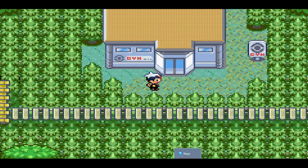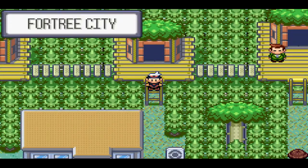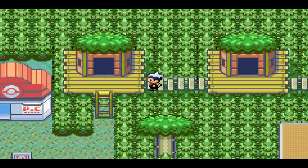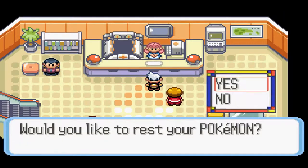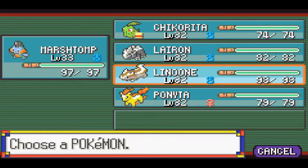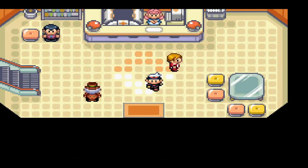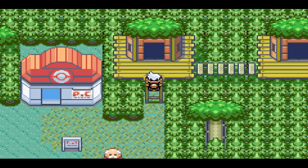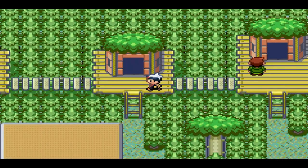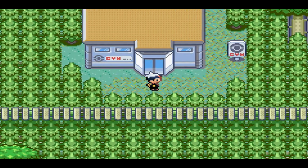We'll heal and then we will be on our way to take on the current gym leader, Winona. I've actually got to get through the puzzle. Her first Pokemon is going to be Swallow, correct? Yes, correct. So I'll lead off with Marshtomp, I guess. Level 34 is what I want you to be at. I'm so happy - I want to get this walkthrough finished. This is like the farthest I've ever gotten in a walkthrough.